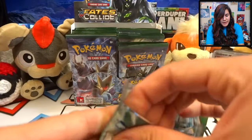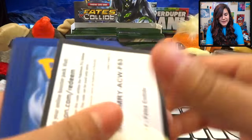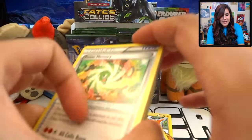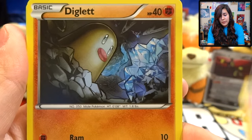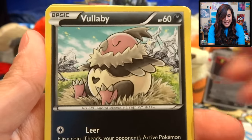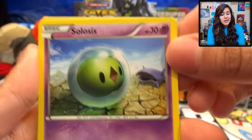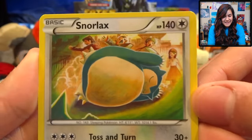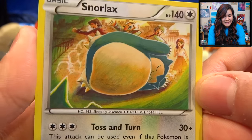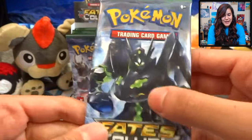Now we are into our fifth pack. Out of this one we got a Power Memory, an Audino Spirit Link, a Jigglypuff, a Diglett, Mincino, Koffing, a Vullaby — or is it Vullaby? I don't know, you be the judge — also got a Celusis, a Seal, and a Snorlax. That one's pretty cute. Snorlax is just such a nice little blob. He's precious.